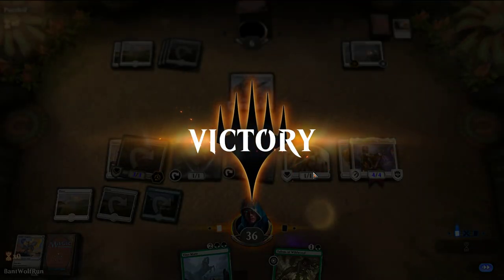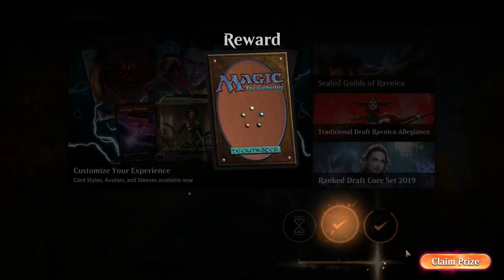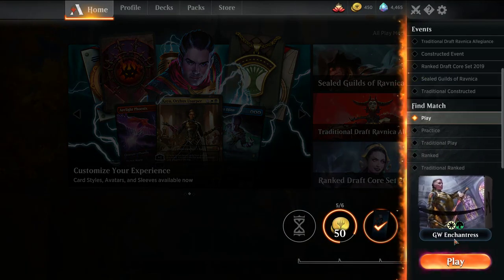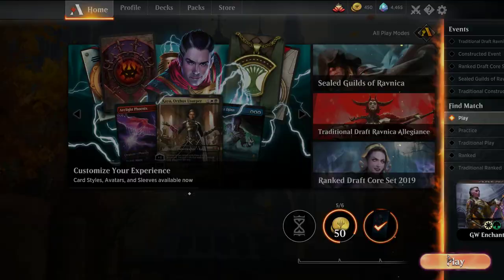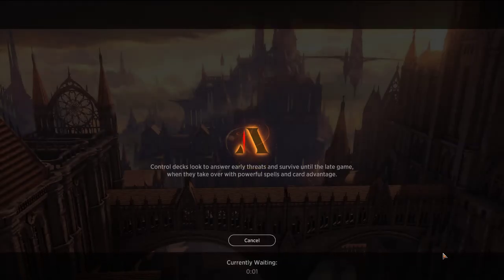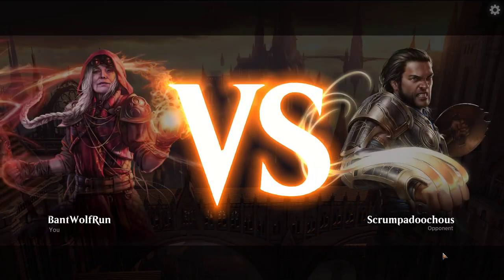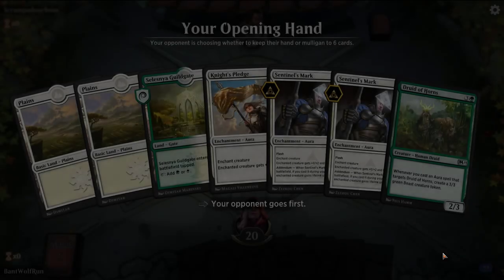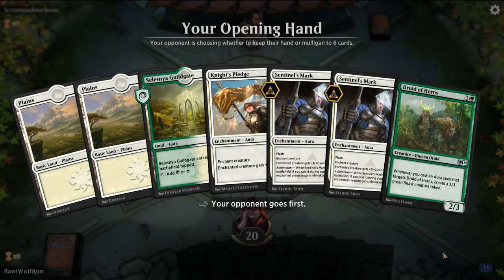With them not having real removal, this matchup's not too bad. If you get one of the big creatures going — especially a turn-two Danitha — it just gains us a ton of life. If there's any other build-around brews you want to work together, just drop a note in the chat.